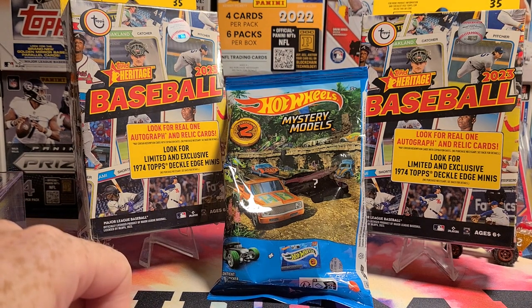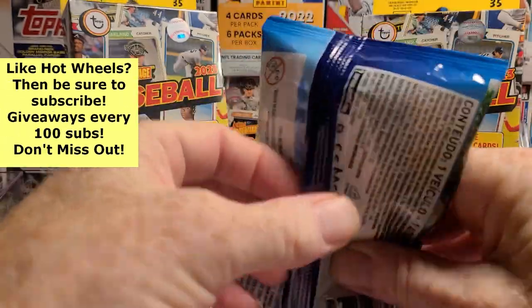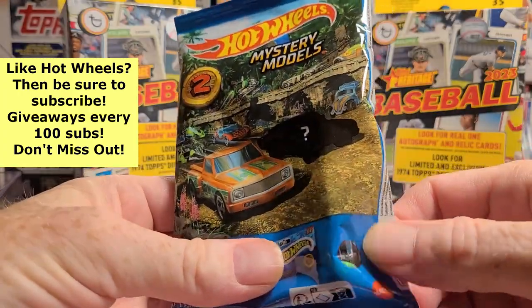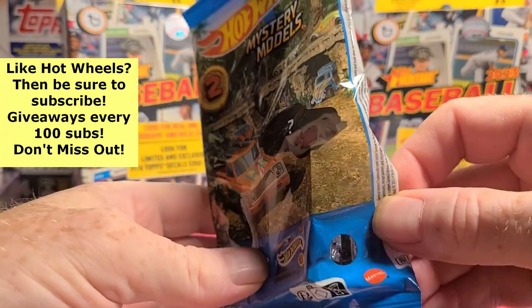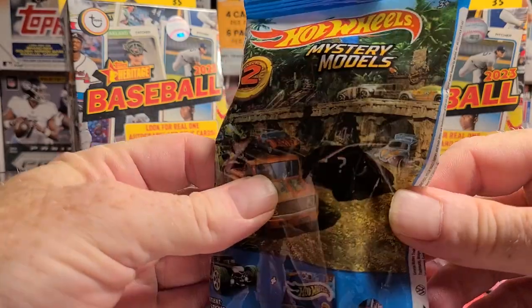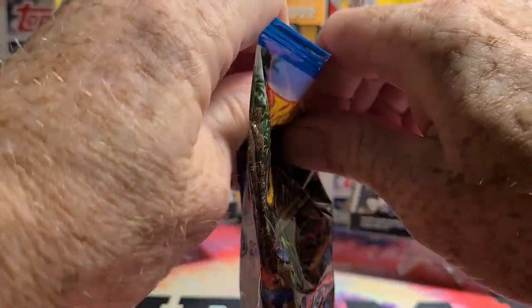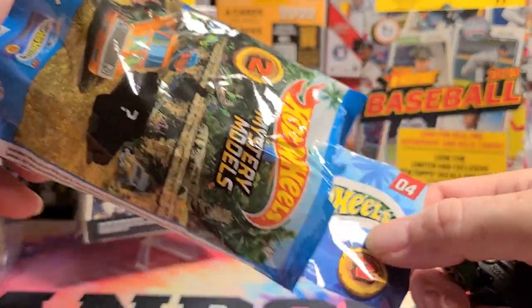We're gonna start with Hot Wheels — something for the Hot Wheels fans out there. Have y'all ever noticed this? There's a little circular window in the back so you can look in and see what vehicle it is. I can't really tell without a lot of effort, but I guess it helps you not buy duplicates. But why bother putting them in a blind bag if you're just gonna put one clear tiny spot?